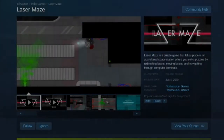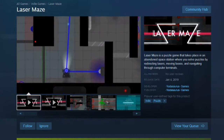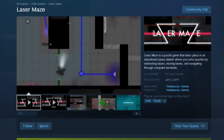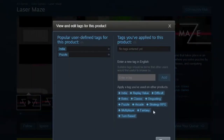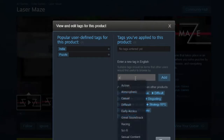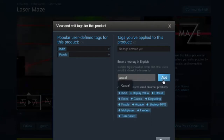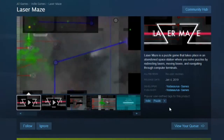Alright, hello everybody. Time for another first play on launch day. This is an indie puzzle game called Laser Maze. It looks pretty casual — I think casual probably needs to be added as a tag for this particular game because it definitely looks like a nice casual game.